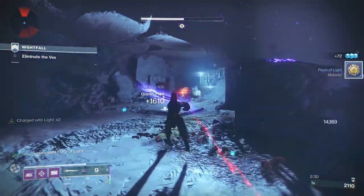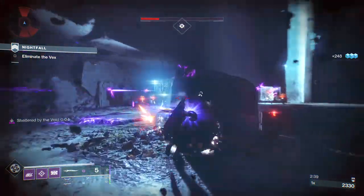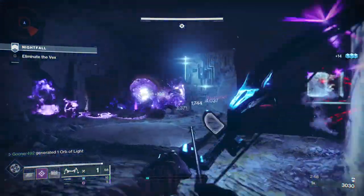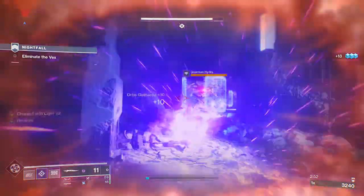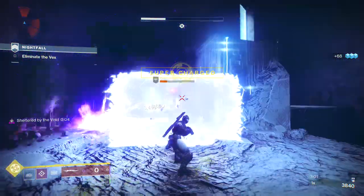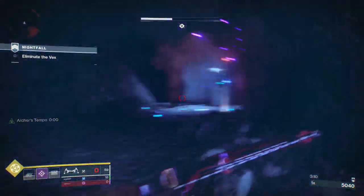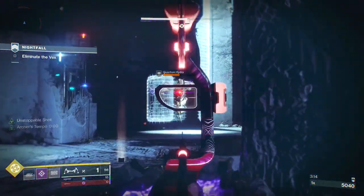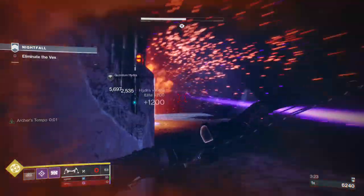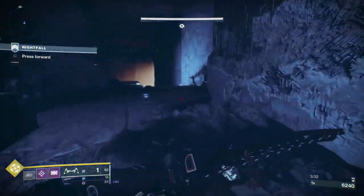We're triggering the catalyst effect and the heal consistently, which is allowing me to stay in the action. But when I'm getting hammered, I raise that guard, pull away, put up my barricade, switch to my primary, throw grenades, and let those do their work — this is the balance we have to engage with. We're switching between the fancy sword stuff and playing the game like normal. I ran out of sword ammo being a bit too greedy, but that's okay. We got rid of the hydra, and we're back up to 23 swings after the ammo drop.